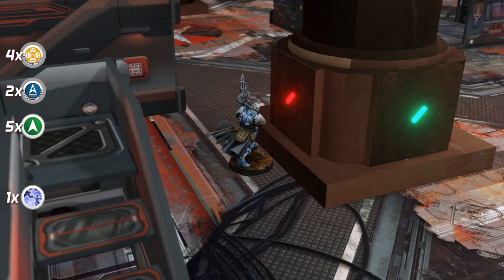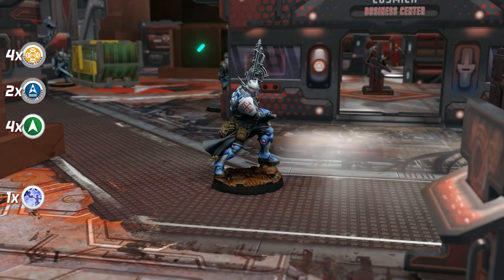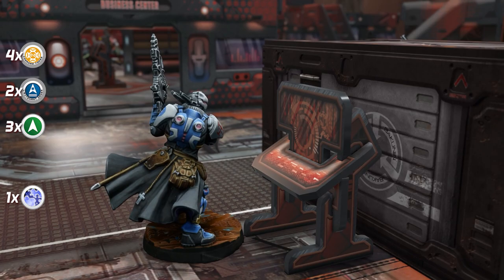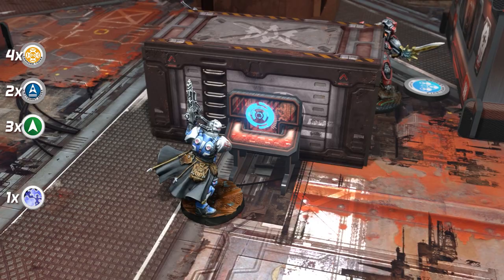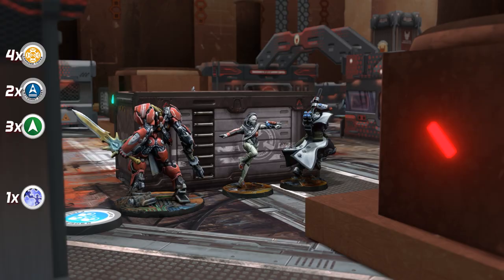A regular order is spent on Indigo Brother Konstantinos. He moves and moves again toward the console in the middle of the battlefield, then activates again to reach it and perform a willpower roll to find out who the designated target is. Dice are rolled — is Robin Hook the designated target? The answer is yes, she is. The Nomad HVT has been unmasked.